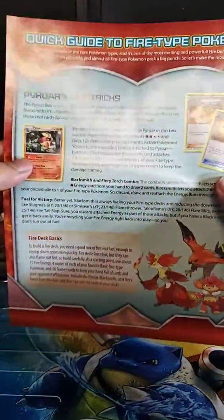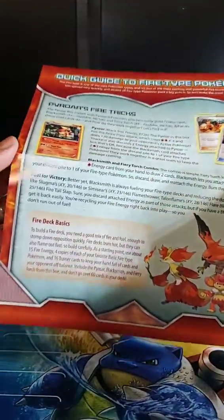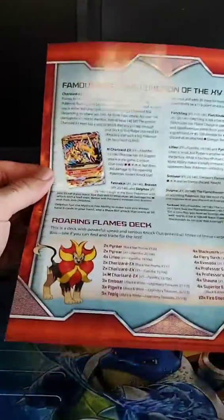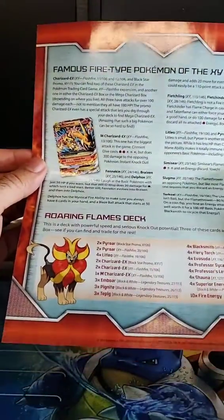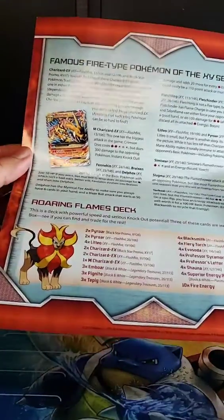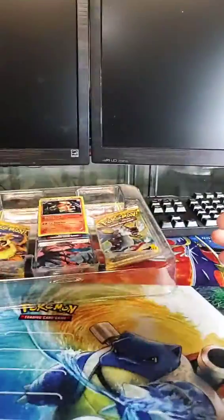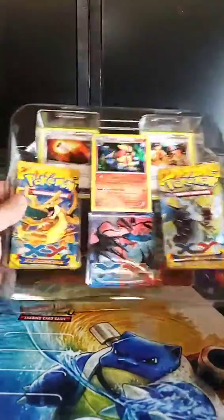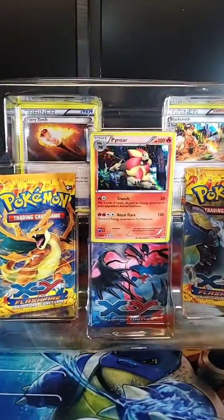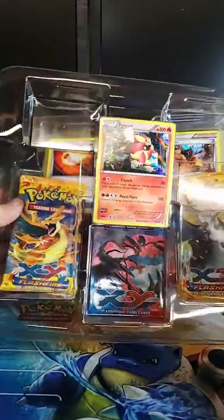It comes with a quick guide to fire type Pokémon — there's a guide that explains how to build a deck and covers famous fire type Pokémon of the XY series. It breaks down a deck for Roaring Flames, which is pretty cool. You also get two Flash Fire packs in this box; these packs are going for about $12 each depending on where you shop.